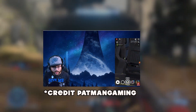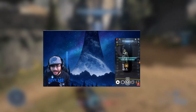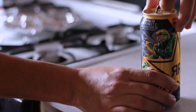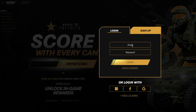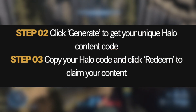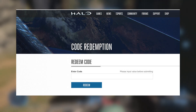Unlike the Monster Energy promotion from 2020, where there were numerous and tedious ways to get each cosmetic, the Rockstar promo thankfully makes it much easier — there are codes under each tab when you open your can. This code can be redeemed on Rockstar's promotional website once you create an account connected to your desired Microsoft account, and then you can generate a code for each tier you unlock and redeem those codes on Halo Waypoint.